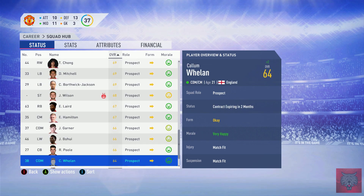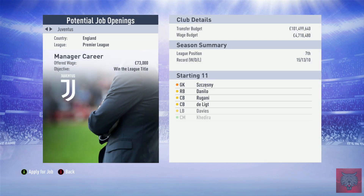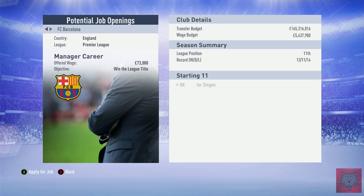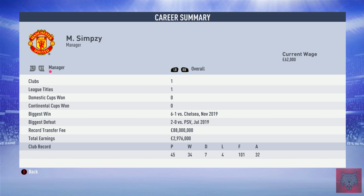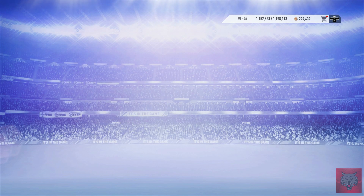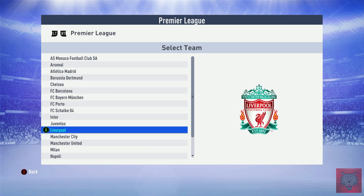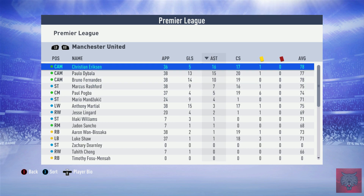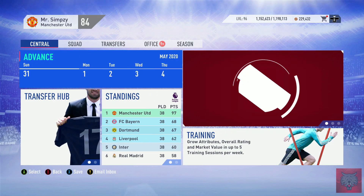Here are the player stats — you're most welcome to pause and have a look at your favourite player. Here are the job offers — we could join another club; Juventus, Real Madrid, Barca, just to name a few. After 45 matches, we won 34, drew 7, lost 4. Chelsea was the biggest win — 6-1 biggest defeat against PSV Eindhoven, which would have been a friendly. Anthony Martial was our top goal scorer, 14 for Fernandes. Zoukic scored 9 — as much as Marcus Rashford.